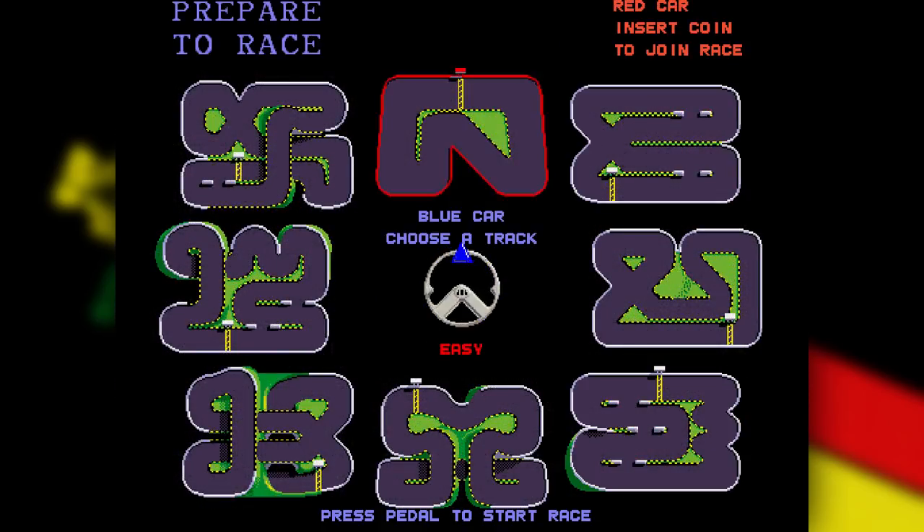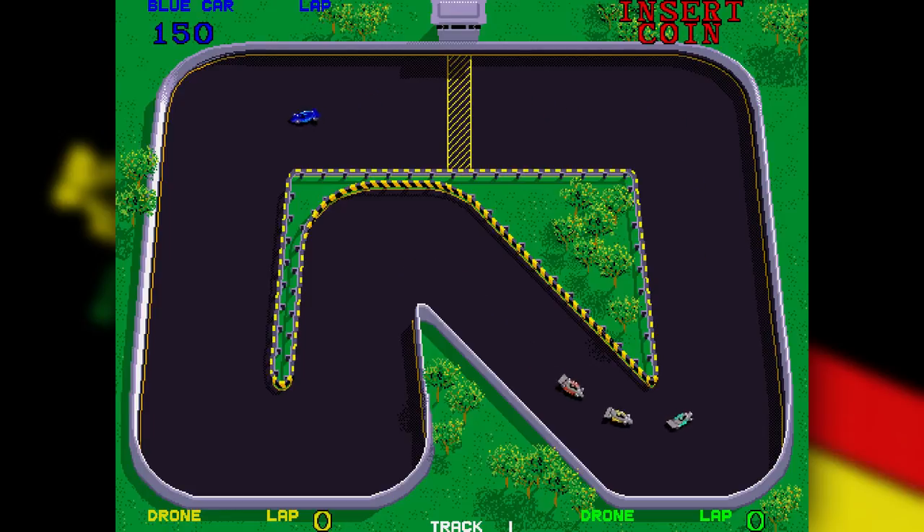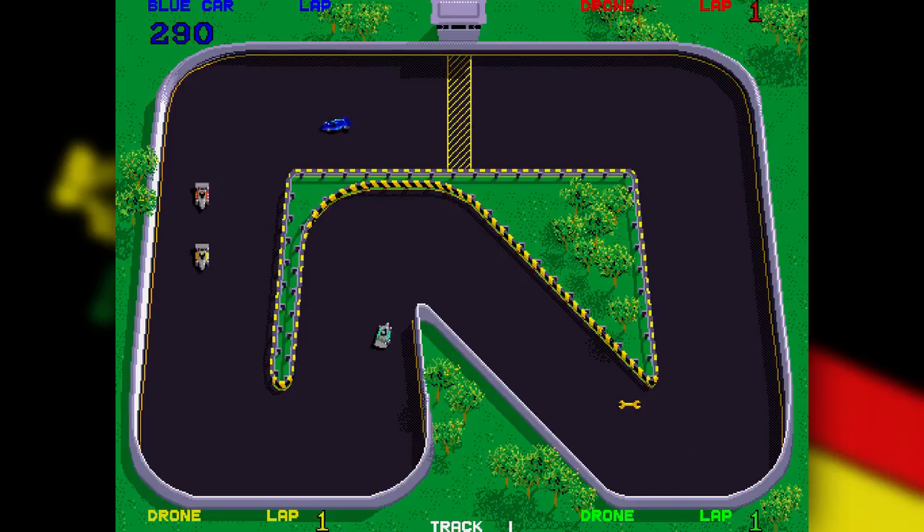It's asking us to select a track, but it's only right and proper that we start at the beginning — anything else is wrong. So this is Championship Sprint, made in 1986 by Atari Games, following on from a series of classic arcade games starting all the way back in 1976 with Sprint 2 — called that because it's two player, not the second game in the series. That was followed by Sprint 4 in 1977, then Sprint 8 and Sprint 1 in 1978.